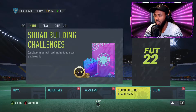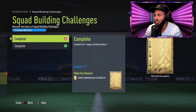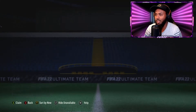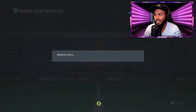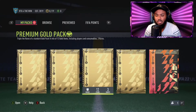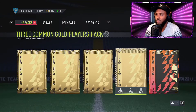We completed something on the objectives in the foundations as well. We get a three gold common player pack and a gold pack. We're going to open the gold common player pack so we can get more players to do the SBCs, but we'll keep the gold pack for now. On episode one, the first pack we opened was a normal gold pack and we got an 83 or 84 rated card - it was Mkhitaryan. I need as many players as possible so we can do more SBCs.